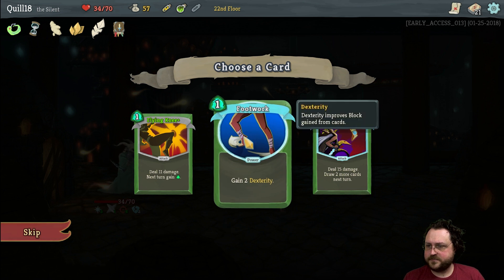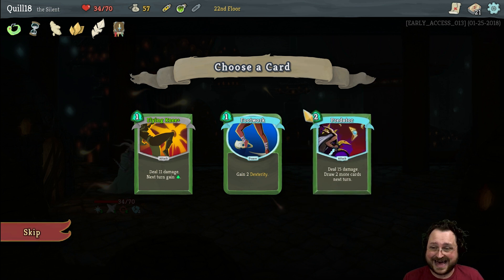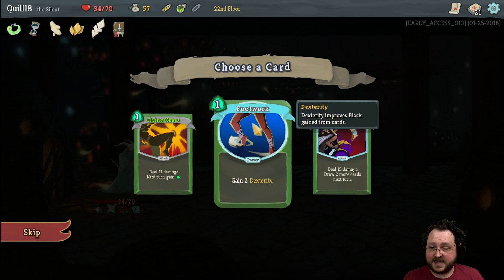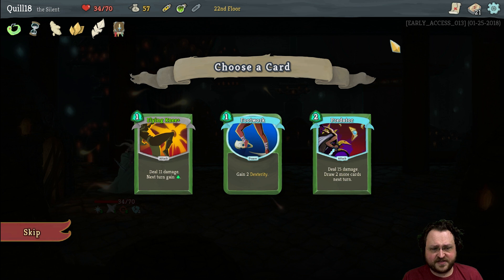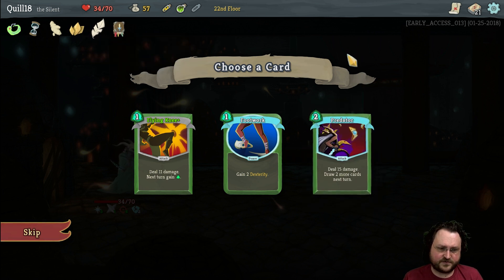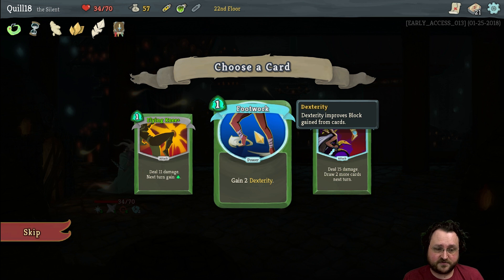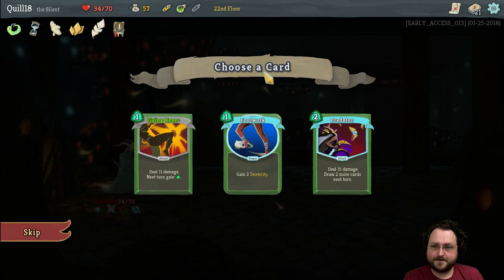Footwork might be worthwhile here. I also like Predator — there's a lot of damage, it's two energy but effectively 7.5 damage per energy, and you draw two more cards. Footwork is a power so it doesn't clutter your deck, and it just makes all your blocks better. Flying Knee is also fantastic — you get more energy next turn and it's 11 damage per energy, especially in upgraded form. I think they're all really good; Predator may not make as much sense in the current deck since we already have card draw. Footwork's amazing for poison stalling, not for shivs. We're using a lot of Cloak and Dagger, so footwork makes all our Cloak and Daggers better — dexterity just makes your blocks block that much more. I think we just take Flying Knee.